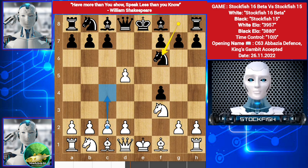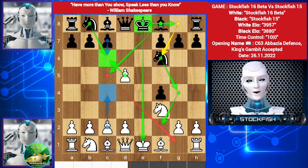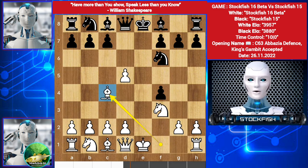Stockfish 16 beta could play c4, then c6. If you take it, then Knight takes, Bishop c5, Knight here, seizing these squares, then castle, and the rook will get an open file. The position will be bad for white because he has dark square weakness. So Bishop comes on c4.